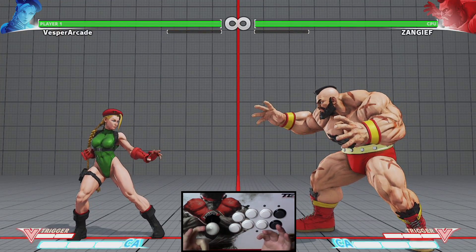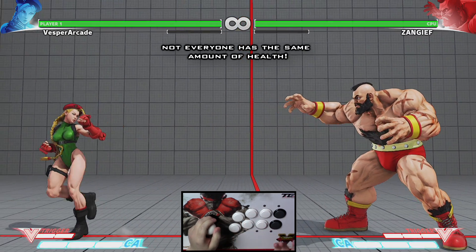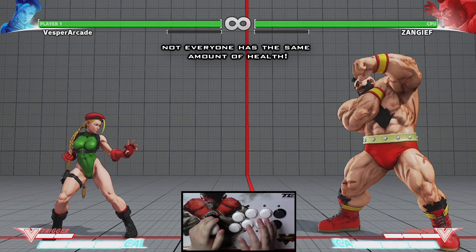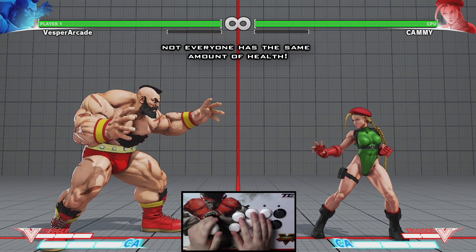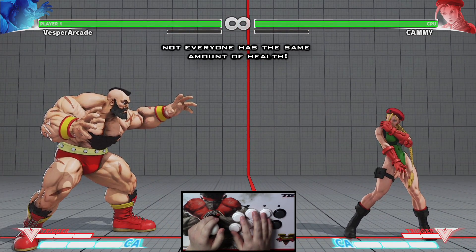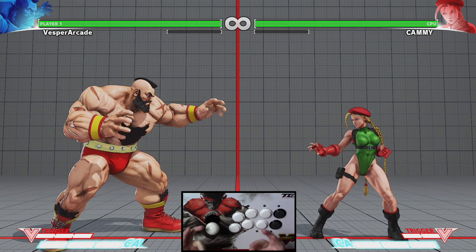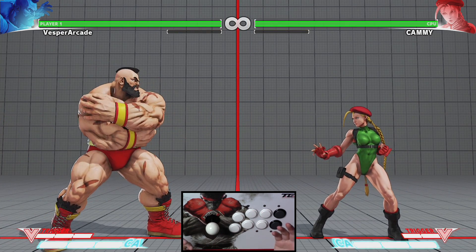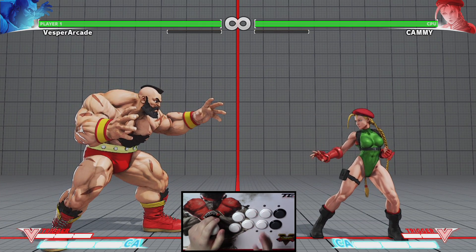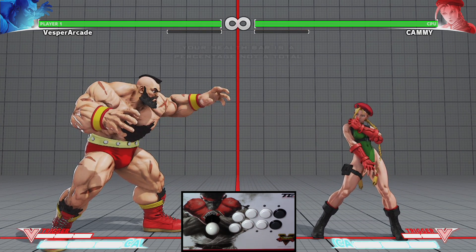In Street Fighter 5, some characters have different amounts of total health. Usually characters with high versatility, mobility, and range have lower health than the rest of the cast. Characters that are slower in movement and have limited options against range attacks usually have higher health. Even though the health bar size may seem the same for every character on screen, lower health characters will visually take more damage from attacks — because the health bar is displaying the percentage of health remaining.